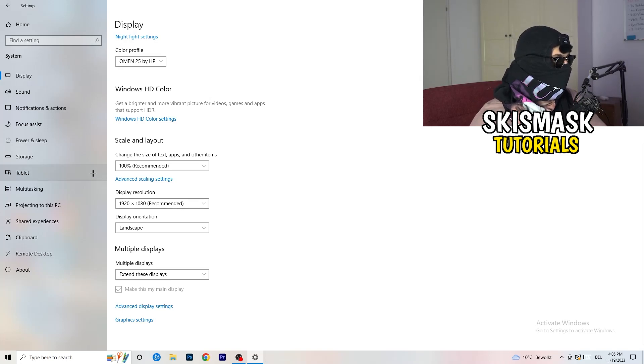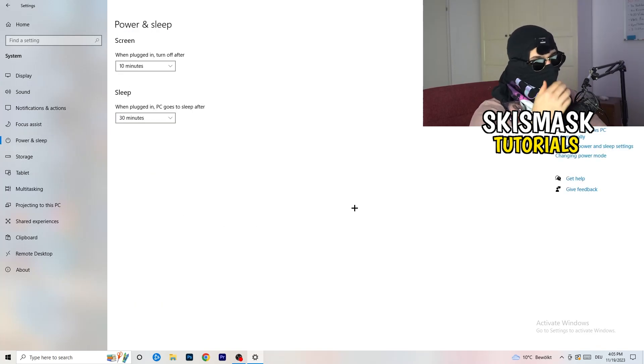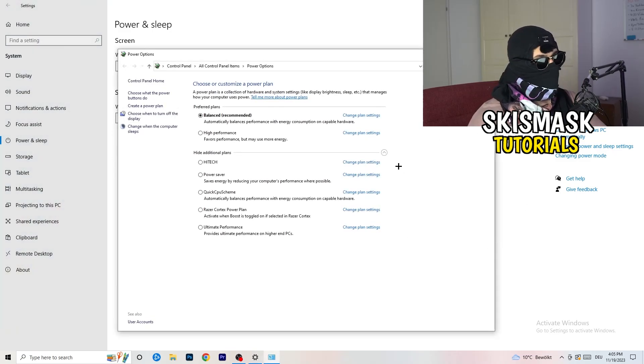Next, go to Power and Sleep. The screen and sleep settings don't really help here, so go to Additional Power Settings on the right-hand side. Click the little arrow to expand all available power plans. For me, Balanced works best, but you need to check for yourself — try High Performance, Balanced, and Power Saver. Test each one and it will help you a ton.